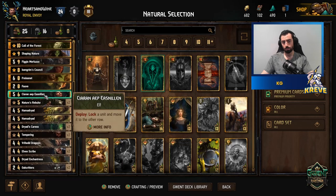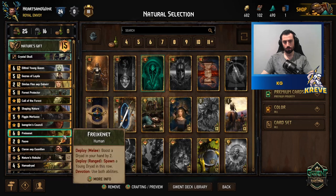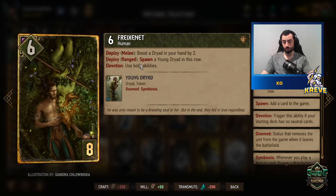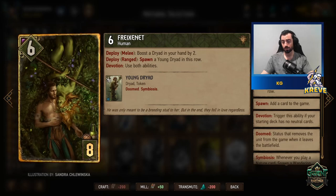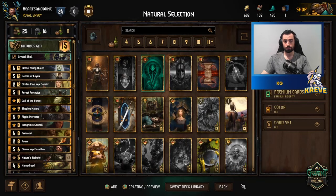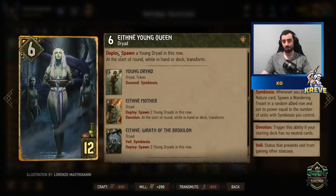Crystal Skull is the stratagem. We can be flexible with its use, but the main reason I have it here is for this card. This is a devotion deck, so we get to use both abilities. On deploy, we get to boost the Dryad in your hand by two and spawn a Young Dryad in this row. A nice way to open is to play this first and give Crystal Skull to the Young Dryad, giving it a bit of protection for its Symbiosis tag.